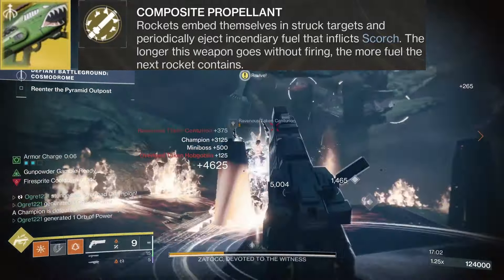For the subclass section, we're running golden gun marksman for our super, which stacks with Celestial Nighthawk for even more precision damage. For our class ability, we have Gambler's Dodge to instantly recharge our melee when dodging near enemies. To keep in line with dealing precision damage, we're using weighted throwing knife for our melee — it deals extra precision damage and ignites scorched targets. We also recharge our class ability with precision final blows, creating a feedback loop with Gambler's Dodge.